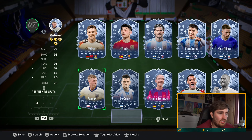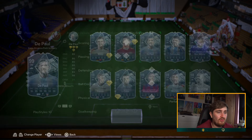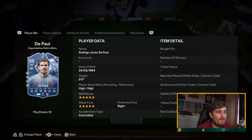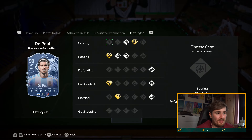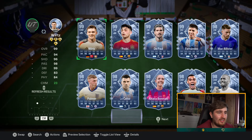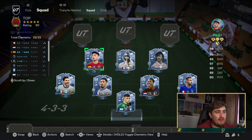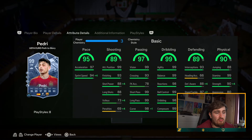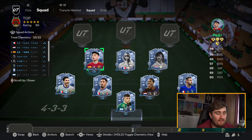Isla could be great as a more attack-minded midfielder. Bon Mat is crazy, Pedri, De Paul — they're all insane cards. De Paul has 93 as his worst base stat, with ping pass, technical, dead ball, and relentless. I'm going to go Pedri — maybe not as good a shot as some of the others, but the dribbling and passing, he's got the best passing play styles bar ping pass. Crazy card.